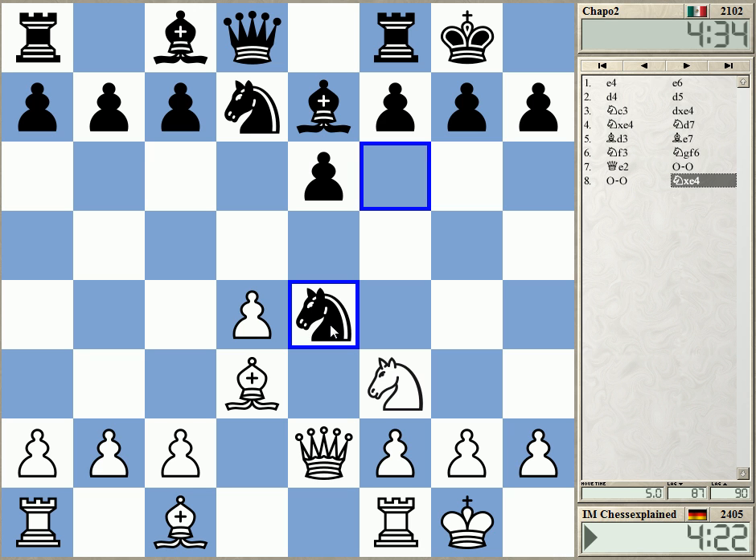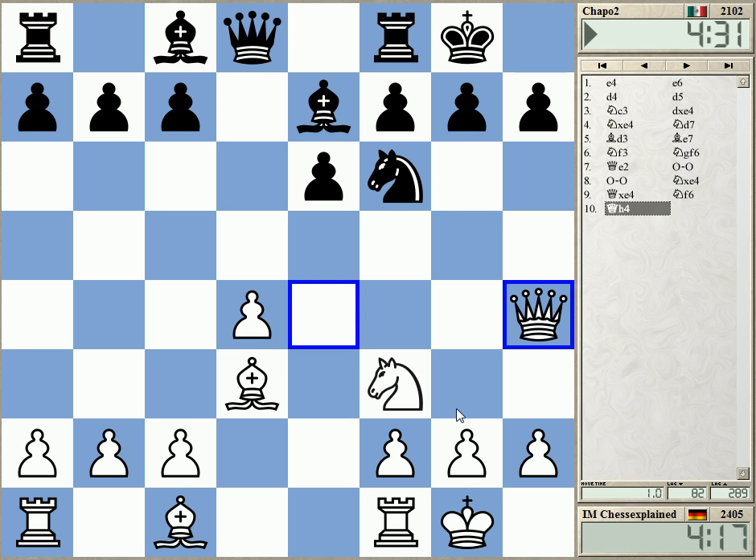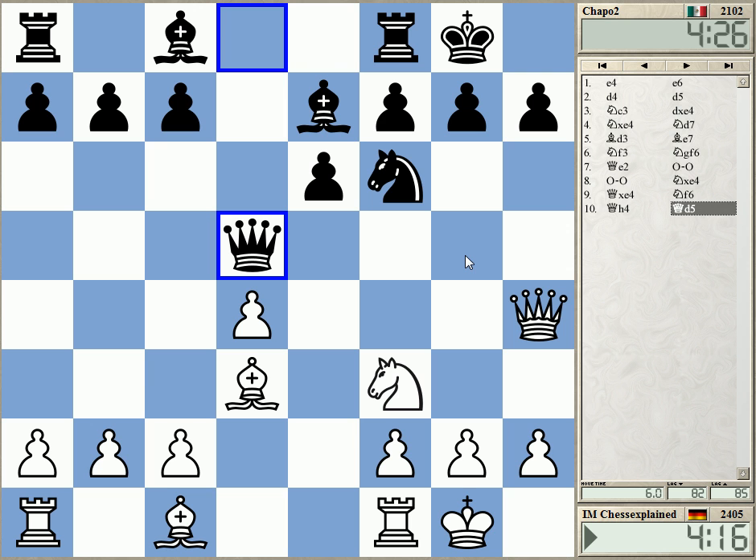Now here I could take with the Queen — this is an idea — getting the Queen over to h4. Maybe very crude, but quite often in blitz those kind of attacks are effective.